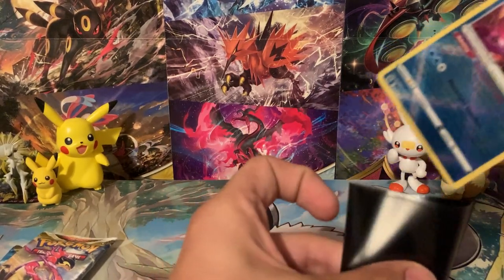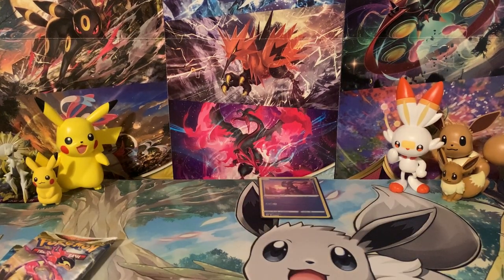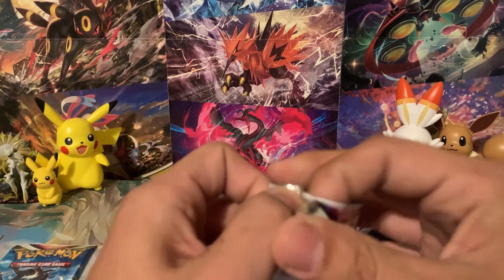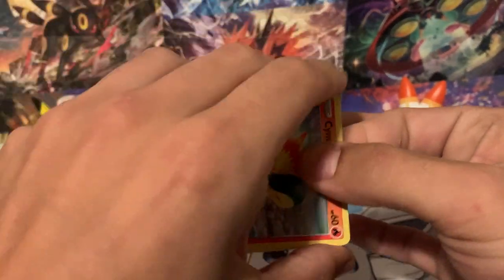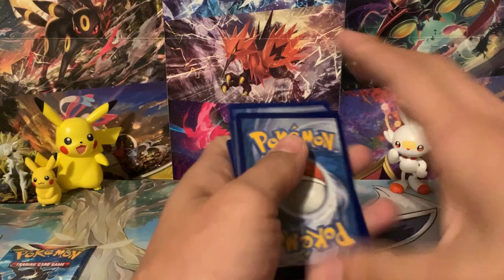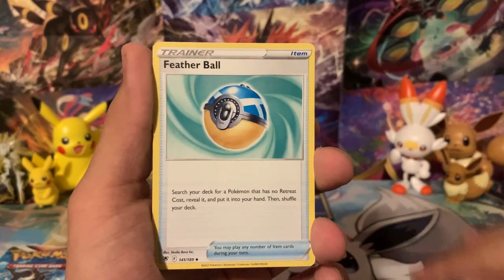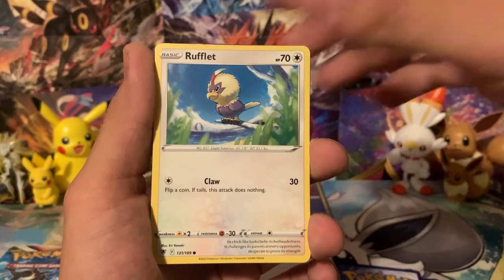It looks like Meijer's already taken a little bit of the lead here with one of the top pulls — in my opinion probably the best Radiant card from Astral Radiance. Let's dig into this next pack. We've got Typhlosion on the pack. I think it was Decidueye, Typhlosion, and Samurott on all the pack cards. I'm not going to look at this code card this time. If you guys haven't seen the video where I started the Alt-Art Challenge, it's the video I released yesterday — a Brilliant Stars opening, so definitely check that one out.